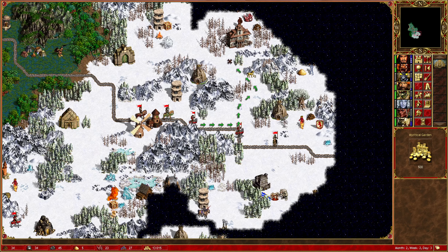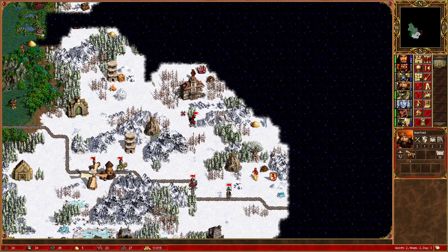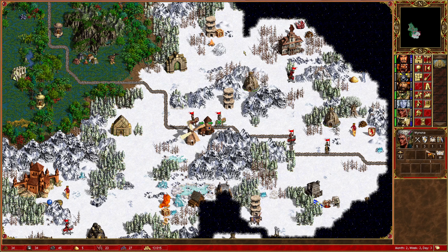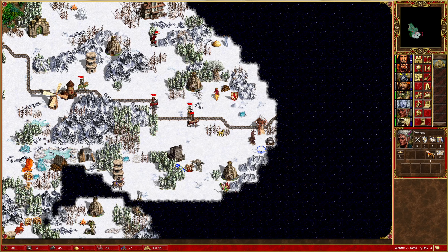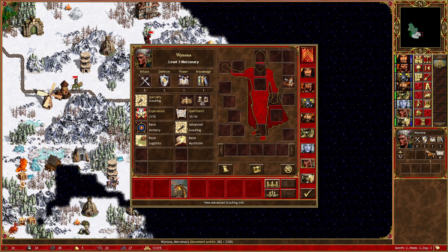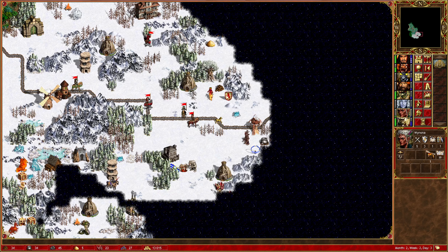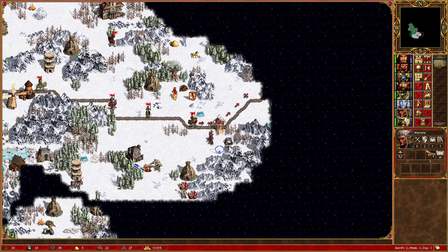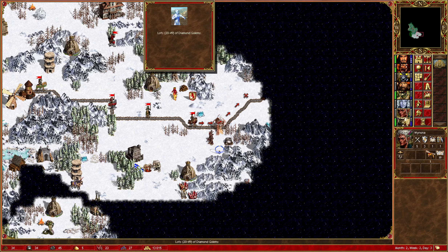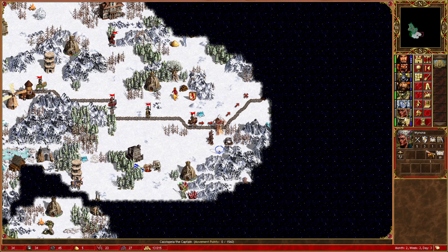Let's take Manfred up here - why not? Oh wait, I've just remembered we can't get past here, so nobody's going up there. That's fine then. Let's send Winona up front - she has Advanced Scouting. Let's see what we can see with her. We can see that we've got a pack of Diamond Golems here, which should be an easy fight for us.